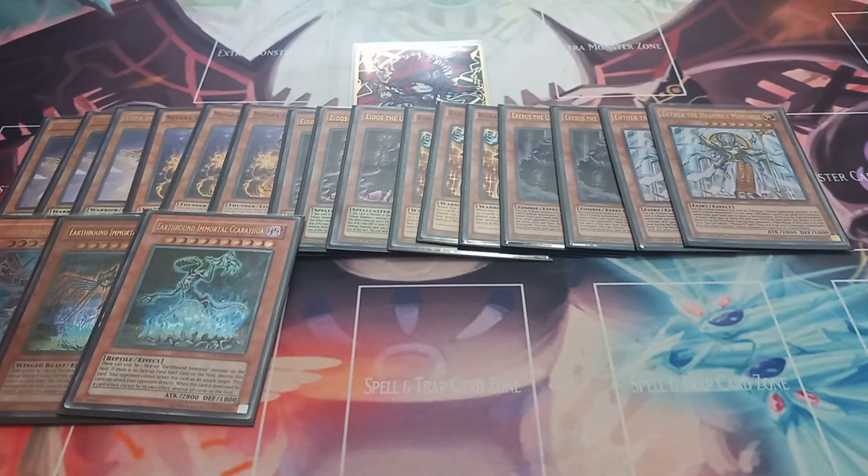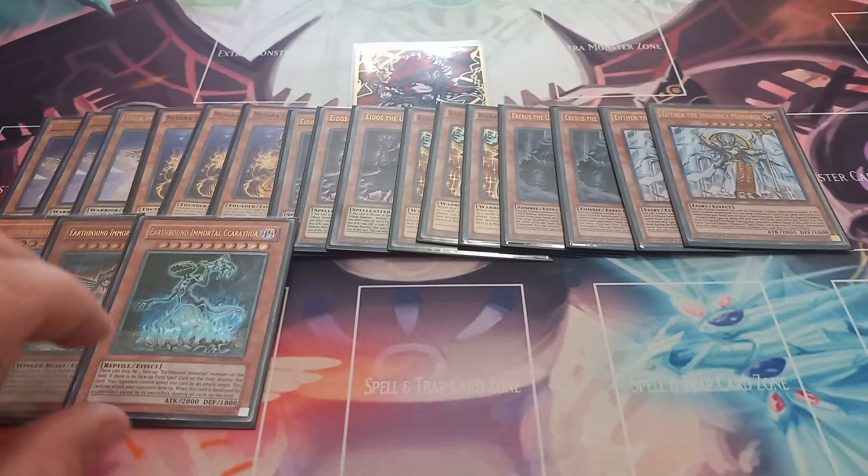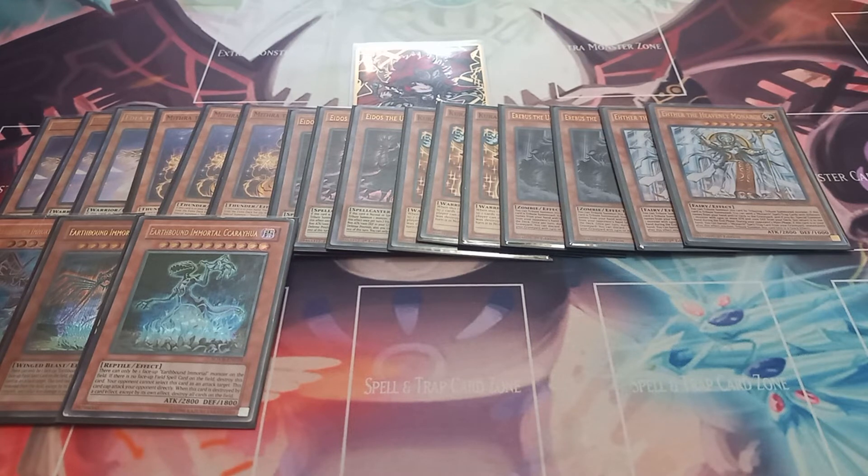Then one copy of Earthbound Immortal Ccapac Apu. Ccapac Apu has a similar effect, but instead of destroying all your opponent's face-up monsters and burning, it takes every card down with it. When it leaves the field other than by its own effect, it will destroy every card in play. But if there's no field spell in play, all Earthbound Immortals will be destroyed, and you can only control one Earthbound Immortal at a time.